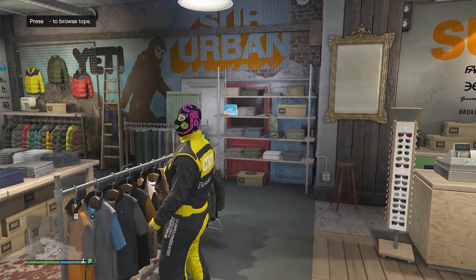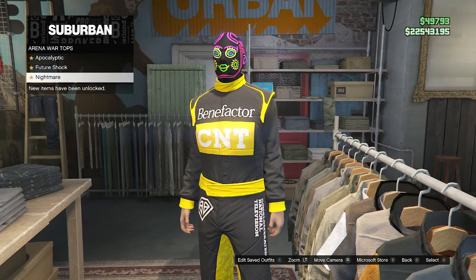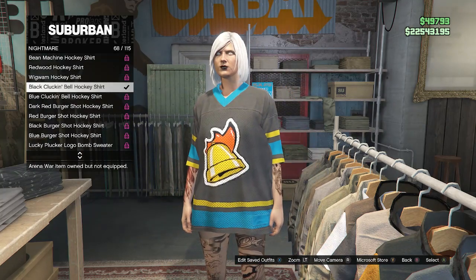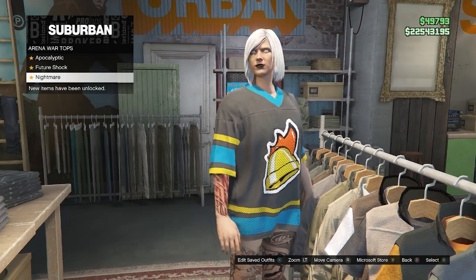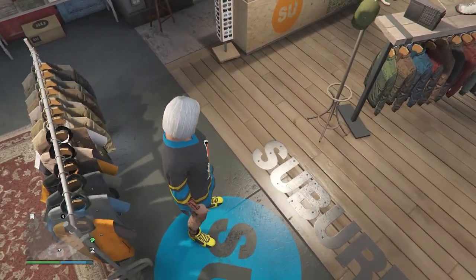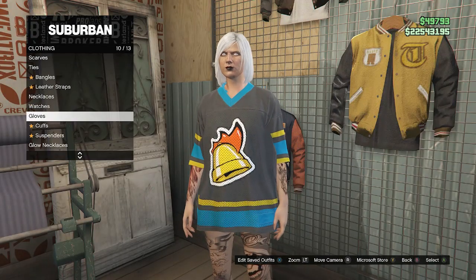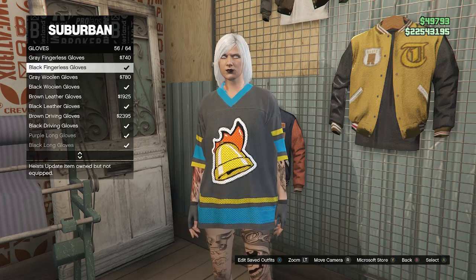Now head back to the clothing store. Walk up to the front counter, go to your tops, scroll down to arena war tops on slot two, click on nightmare, and look for the black and blue clucking bell jersey — the black clucking bell hockey shirt on slot 68. After equipping this jersey, back out of the tops. You should also see the flight racing suit shoes on your character. Then walk over to your accessories, scroll down to gloves on slot 10, and look for the black fingerless gloves on slot 56.